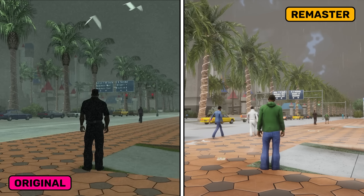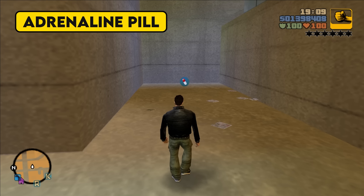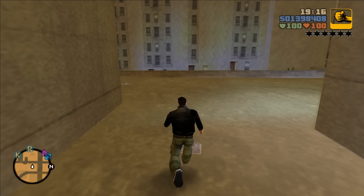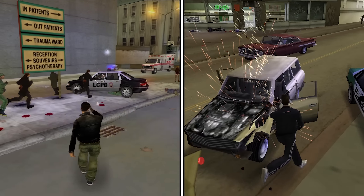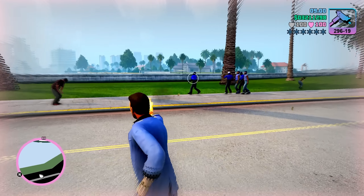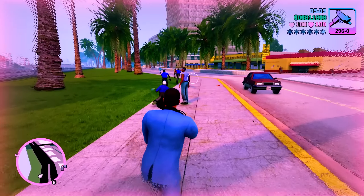We'll start with a change from GTA 3 and GTA Vice City which deals with the effect of taking an adrenaline pill. This change shows how little it sometimes takes to make a player think 'oh boy, this is really cool.' Previously, the adrenaline pill only gave the player a time slowdown effect. In the remasters, this effect has been enriched with an interesting-looking glow that gives the impression that the protagonist has taken some drug.